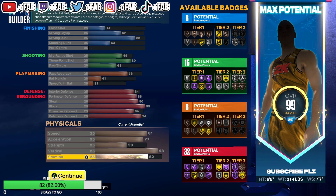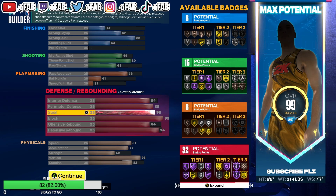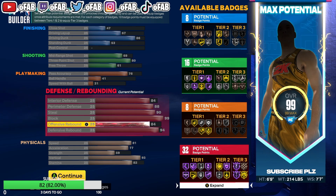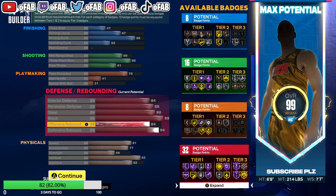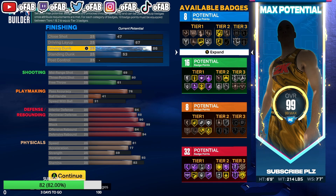So this 6'9" build — if you don't know, the 6'9" guards pick-and-roll in Pro-Am. You're one of the best defenders on the court. You got Silver Clamps, you can switch on-ball, you got 90 steal so you play the passing lanes, you got 99 block so you can chase people down and lock up the bigs in the paint. You got a high defensive rebound, high offensive rebound, you're really fast at 81 speed, you can shoot, make passes, and dunk.